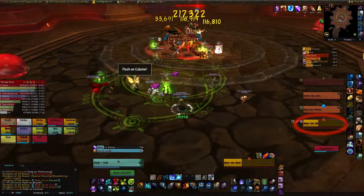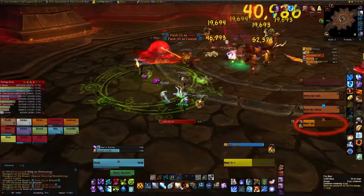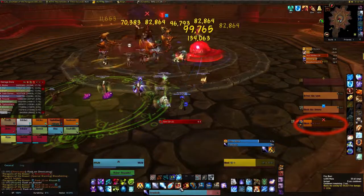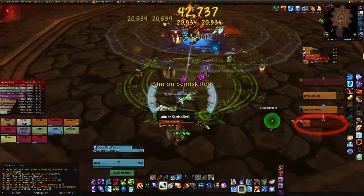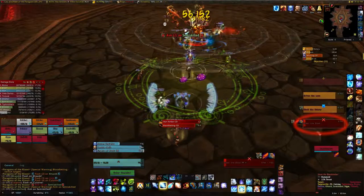The next boss we usually take down is Skeer the Bloodseeker. He has an ability that spawns two different blood adds, and it's really important that you take down these blood adds before they reach the boss group, because as soon as they reach the group they start to heal. So DPS should take down the bloods as soon as possible.